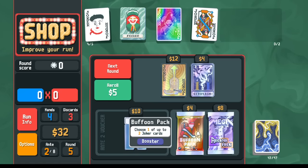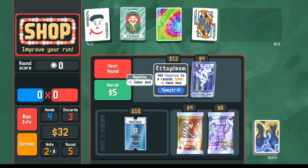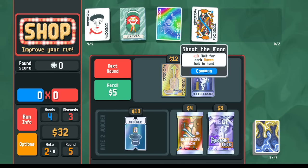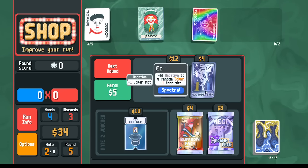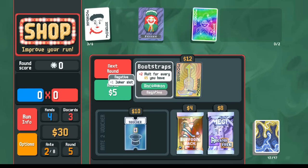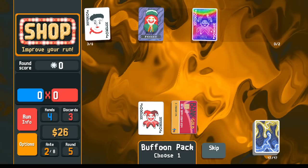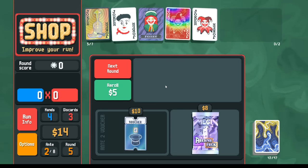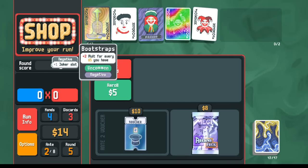I'm pretty interested in opening this Buffoon pack before I make any commitments. I'm pretty interested in Ectoplasm — maybe getting a negative Perkeo would be good, or a negative Mime. I don't want to end up with negative Shoot the Moon. So maybe let's sell Shoot the Moon and use the Ectoplasm. Negative Perkeo is totally fine. Let's open the Buffoon pack just to see what it has. Let's take Even Steven just temporarily, and pick up the Bootstraps, and save our money for interest. So maybe now let's copy Even Steven.